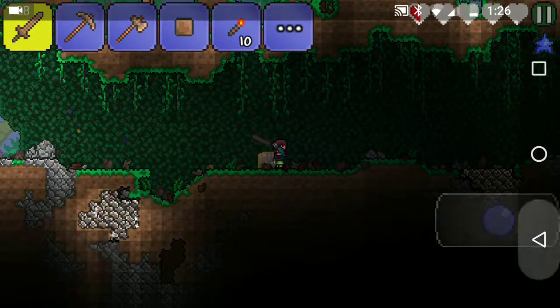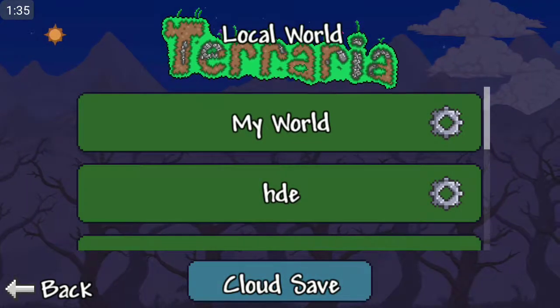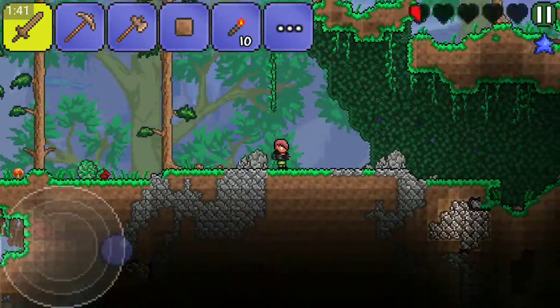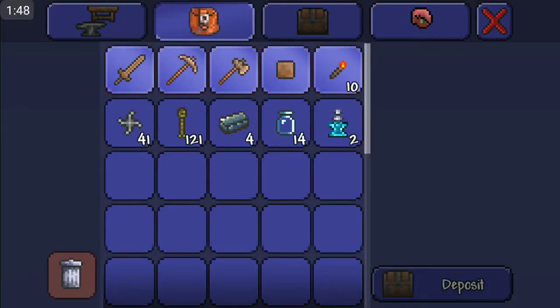So this is actually what we have to do. We have to exit to the main menu and back up Gemma to the cloud. Now take Gemma and go to Hede, or whatever character, and make sure you have a chest — and he should have her stuff, right? But this is actually a duplicate of her, because she's backed up to the cloud.